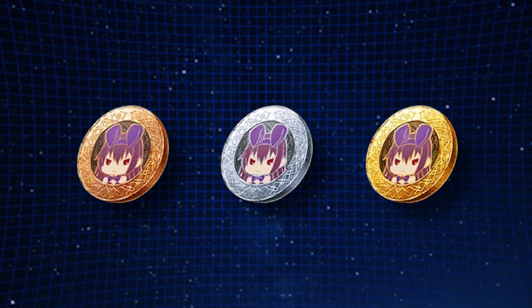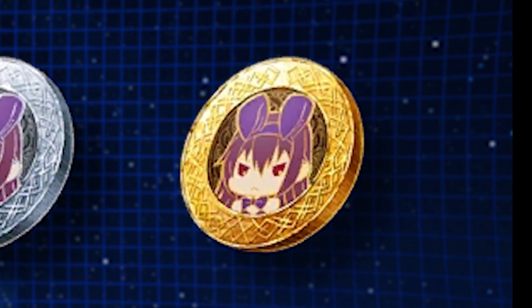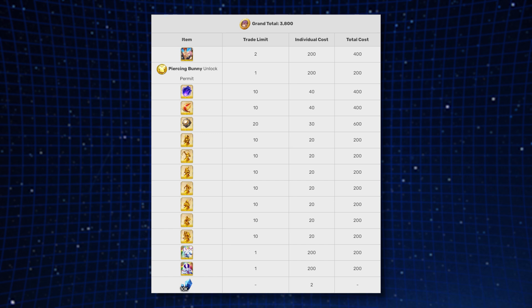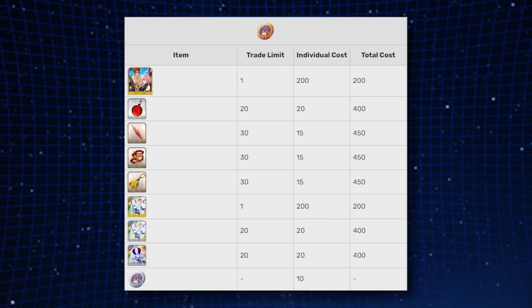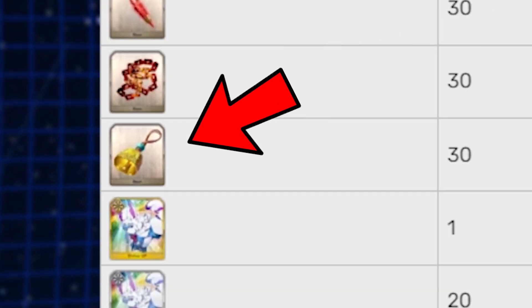The bronze, silver, and gold currency for this event is bronze, silver, and gold coins. Here's what you can purchase in the store — standard stuff — and heads up, some of the newer mats that are not farmable are available, so pick those up when you can.